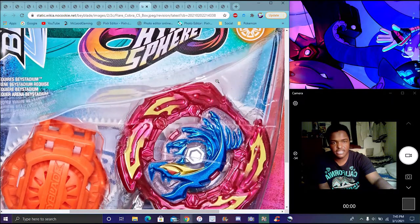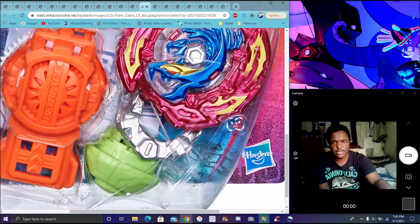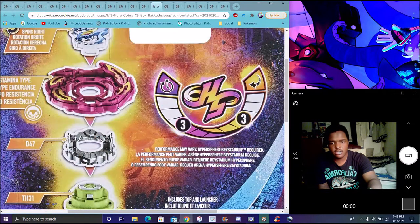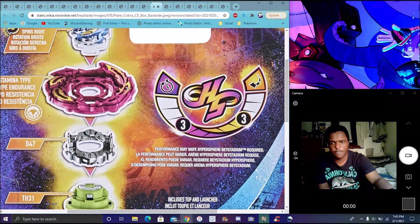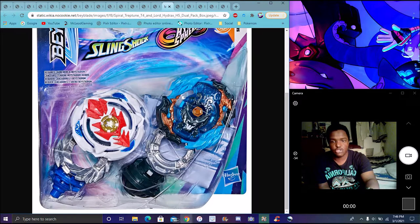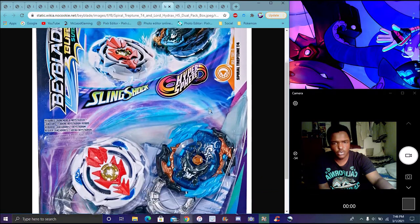I think it's Flare Cobra, I believe. I'd actually done some coverage on this one already, so it's pretty cool. It has two forge discs — I'll say D99, from this tip, or TH31. Simple, straight-to-point stamina type. I know we have Hydra — it's called Hydra and in the Japanese version of Attack on Atomics I remember making a video for that. Drop-in frequency is number 3, so pretty much a bit of balance, but it's standard attack so it's going to stay more in the stadium. Streptoomb — I guess probably Streptoomb and Lord Hydrax.